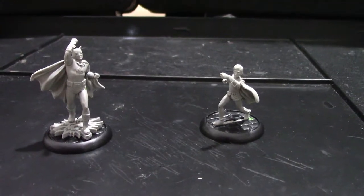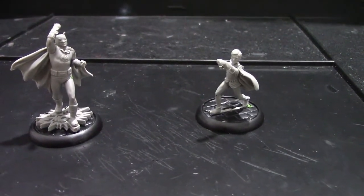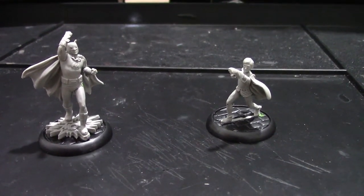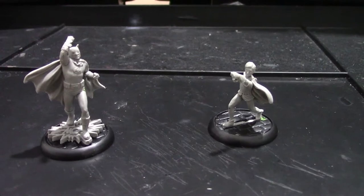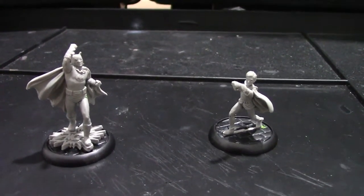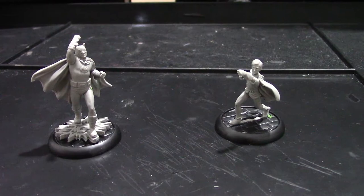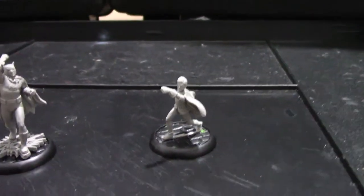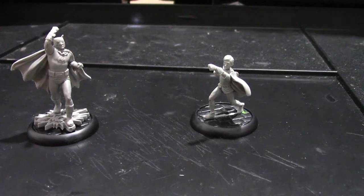Well, where else to start but the newest version of Batman. This game gets through quite a few versions of Batman, and the Adam West one is kind of a returning character because he was actually released in Metal a few years ago, but they never really capitalised on that at Knight Models — maybe he didn't sell very well, or the license lapsed. Whatever the reason, they didn't expand upon it. But now this blister comes with both Adam West Batman and Burt Ward Robin. Much more to scale, I think, than the original.